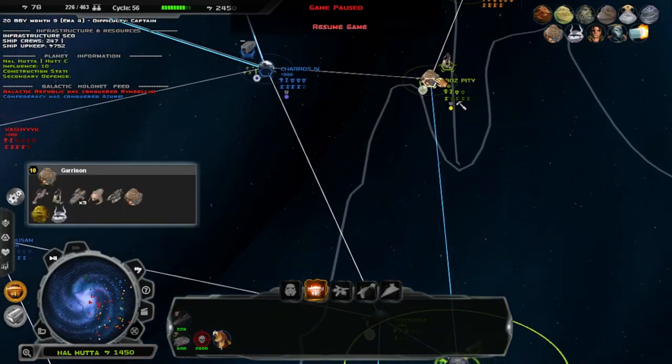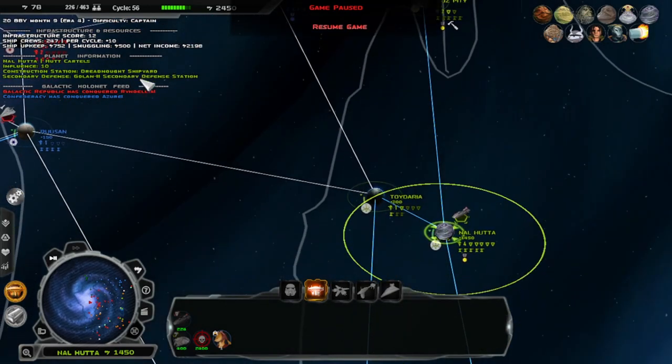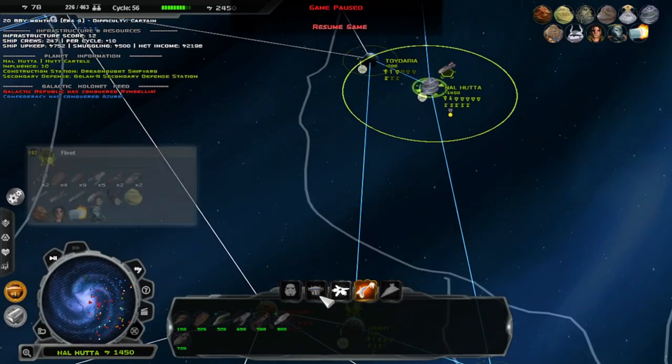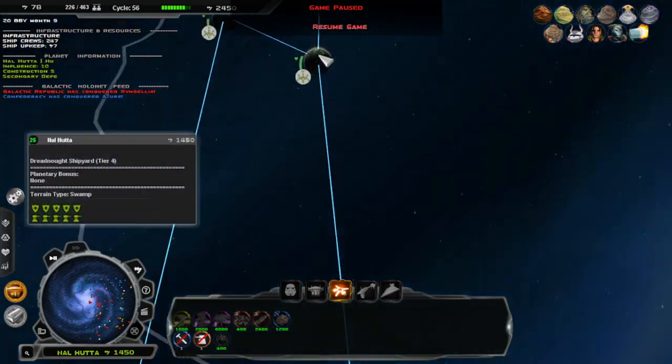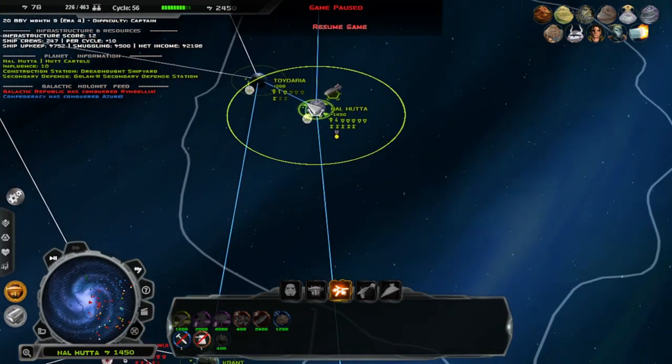I did capture this, so we should be getting a Hutt commander sometime. Construction options: Dreadnought Shipyard, Golem Defense Platform. Do I have a Golem Warp? I do not. Interesting — I shouldn't need it.